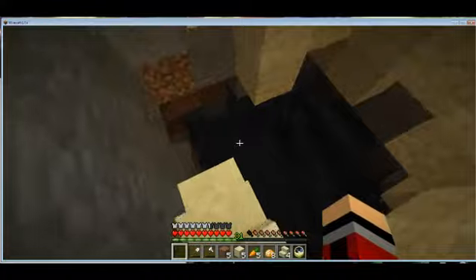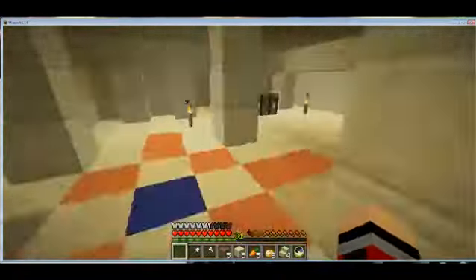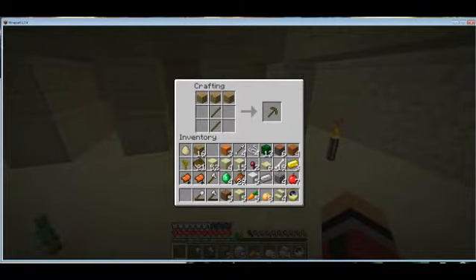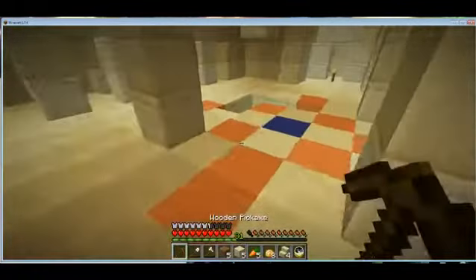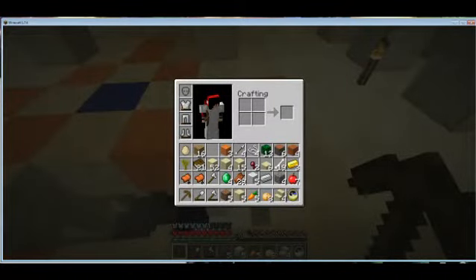Hey, there's coal down there — that would be useful if I had a pickaxe. Actually, since I have a crafting table I can totally do some normal Minecraft stuff here. I would have liked to have shown you the explosion but I would have had to have gotten rid of all this and I wasn't sure how high up that thing went. So this is what we got.